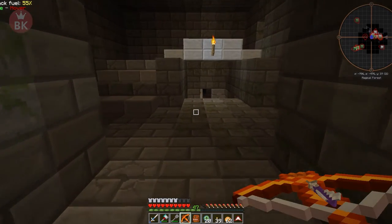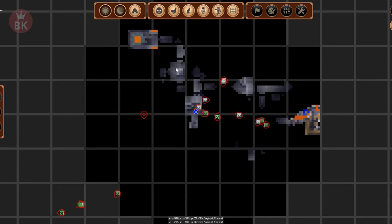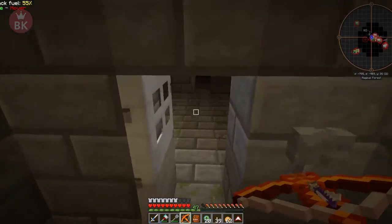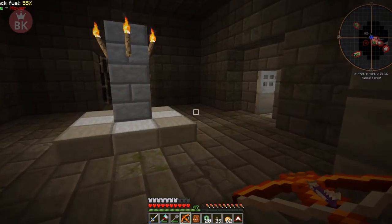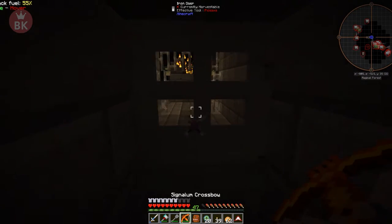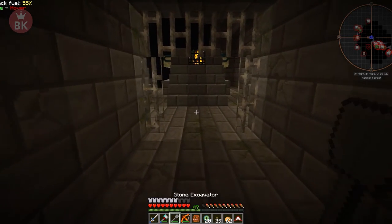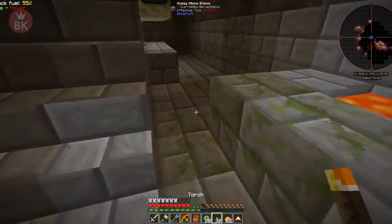We're back — we found the place! Let me just take care of this zombie. Straight left, so it's more or less this way. There are a couple of skeletons. I think we found it — let me just place a couple of torches around here.